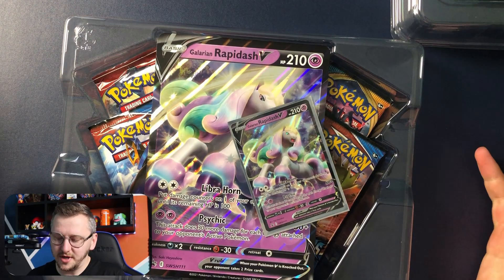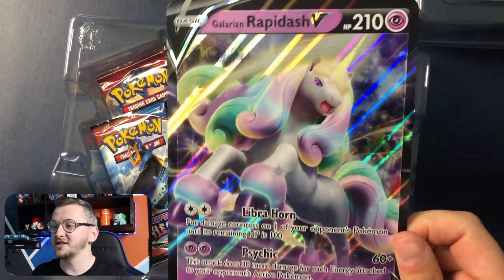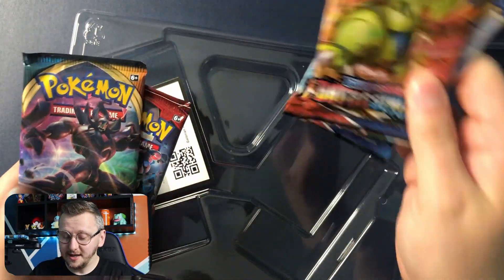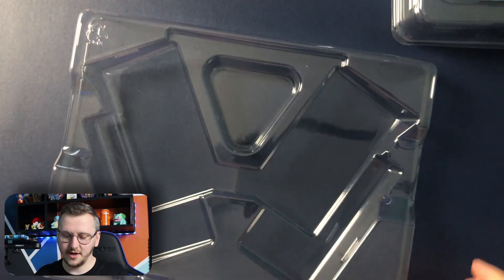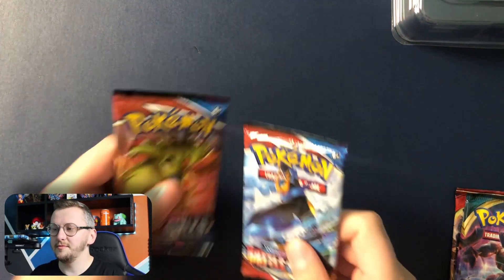Let's go! And those Chilling Rain blisters — let's not wait any longer guys and get into this. We have our Rapidash V-Box with a lovely promo card, an amazing Jumbo, and four booster packs. Two of them are Battle Styles, we have Darkness Ablaze and Crimson Invasion, and as always, a code card for you guys. Let's open our lovely packs. Let's start with the Battle Styles.